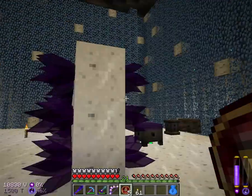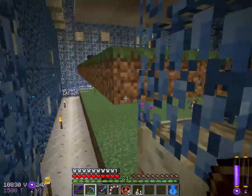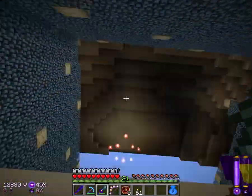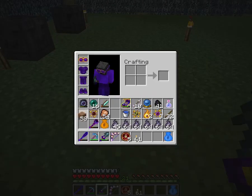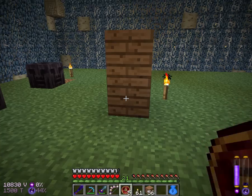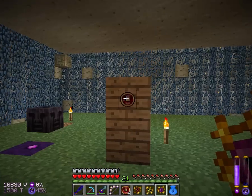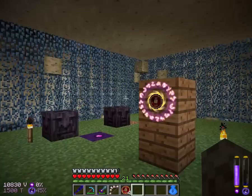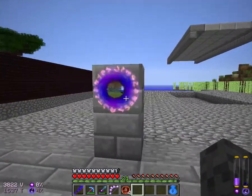I'll set up the portal downstairs, right around here somewhere. Just a couple of wood blocks - I don't think there'll be a problem with this getting corrupted. It was magic air and fire. There we go, we should be able to teleport. Yeah, that's fine, just gotta keep an eye on the taint.